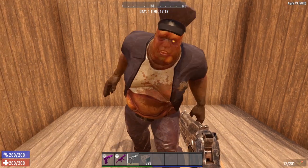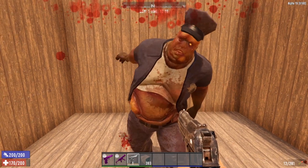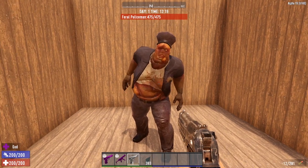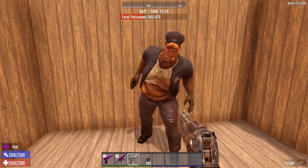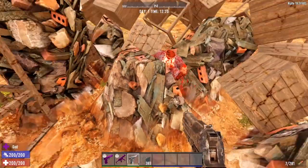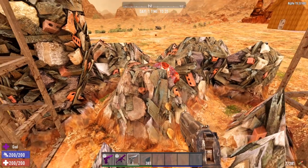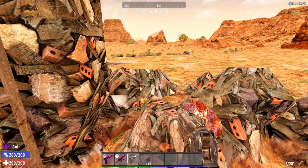The feral and radiated cop versions do 30 points of base melee damage. Cops also explode once they get down in health — when you hear the heartbeat, that means he's about to explode. And look what that explosion did to the wood structure — those explosions are no joke. Be very far away from a cop when it explodes. If not in god mode, that explosion would have killed me.